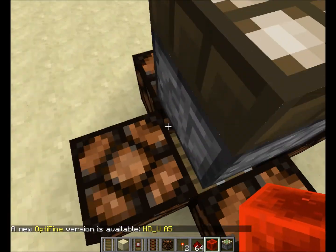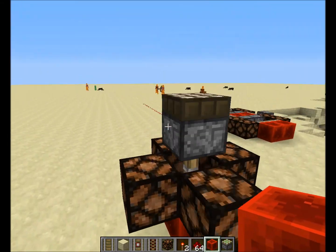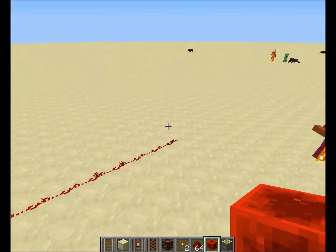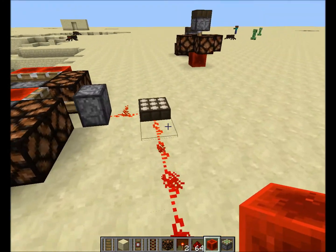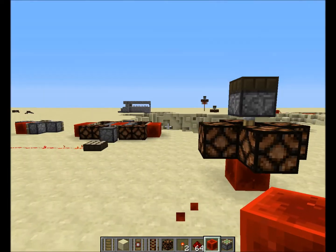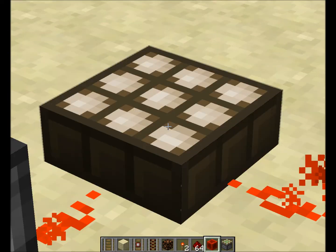Hello guys, welcome to another Minecraft video. This will be about the automatic redstone lamp. We're gonna use two of the new blocks found in the 1.5 update, the Redstone Update, which is the daylight sensor and the redstone block.